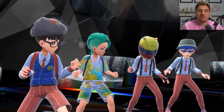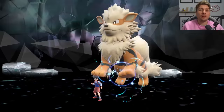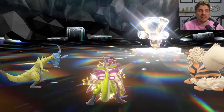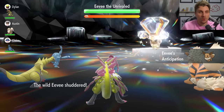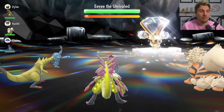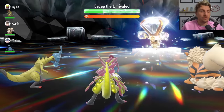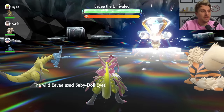Not one of the hardest 7-star raids we've had recently, but it isn't something to take lightly. Eevee because of the shield going up on turn 1 does make it pretty difficult to deal with. And if you've got an attacker susceptible to those Charms and Baby Doll Eyes, it can get pretty difficult — and Eevee is hitting pretty hard with Double Edge too. Remember it is getting double STAB off that with the Normal Tera type.